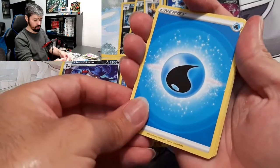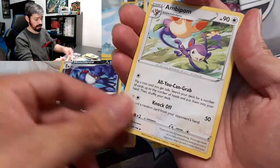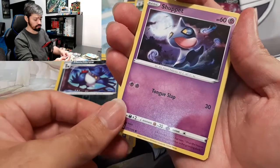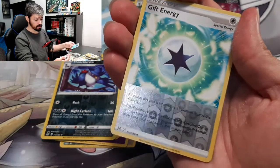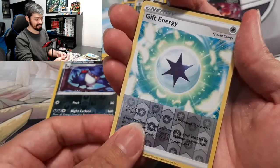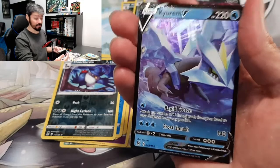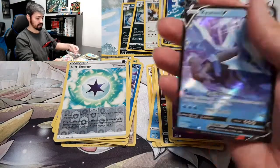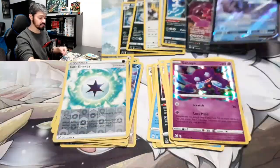We got Water Energy, Lost Vacuum, Cascoon, Ambipom, Horsey, Shallows, Shoe Pet, Hisuian Growlithe, Ducklet — Reverse Holo Gift Energy, nice — and we got another hit: a Curum V! Nice, we haven't had this one so it's a really good pull. The Reverse Gift Energy is a good addition too.